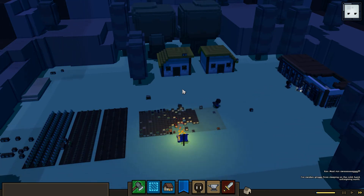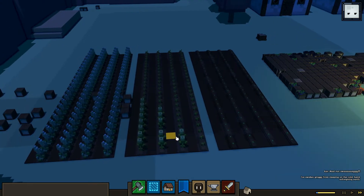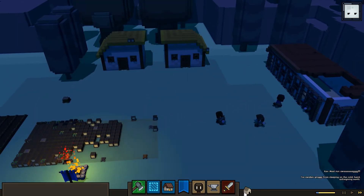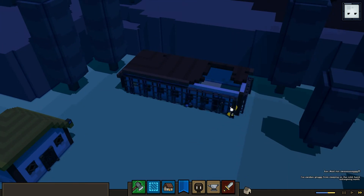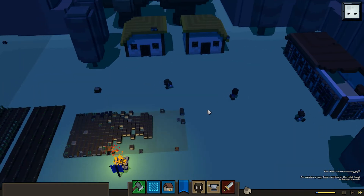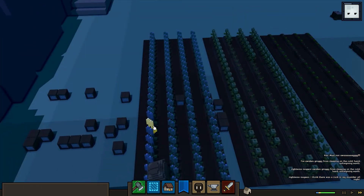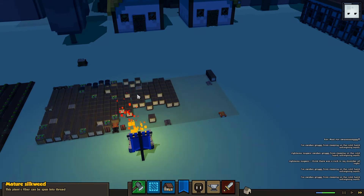Let me keep you guys up to date: we have two more farms — one silkweed, one corn — and we still have turnips. We have two houses that I haven't furnished yet besides beds, and there's another house on its way. Kind of a bummer losing that episode but hopefully this one won't get corrupted. We've got mature silkweed already and we need more farmers.